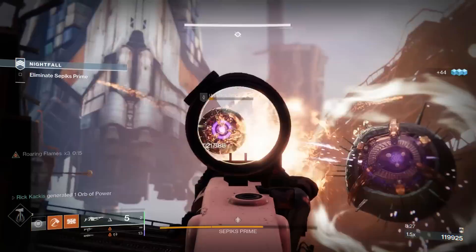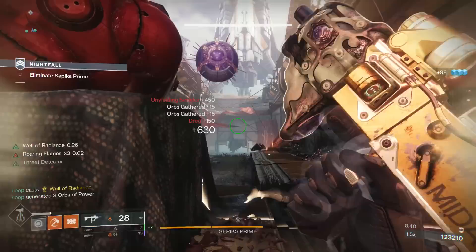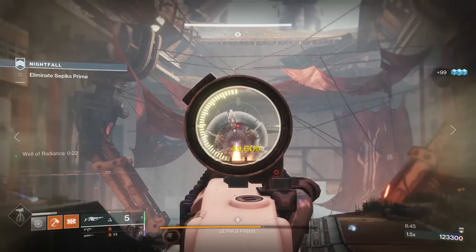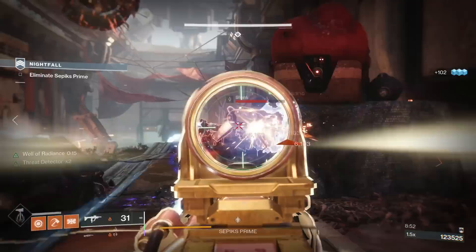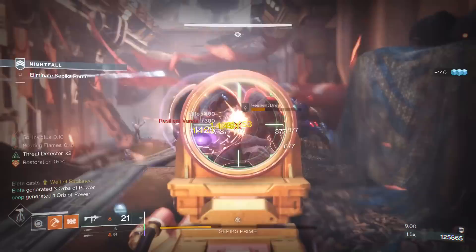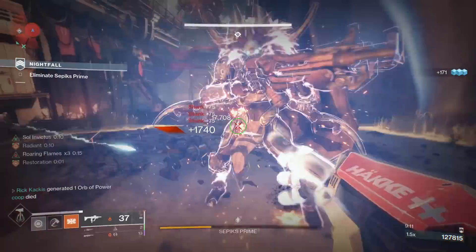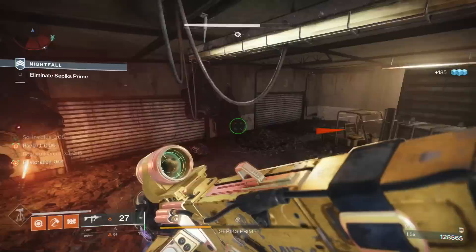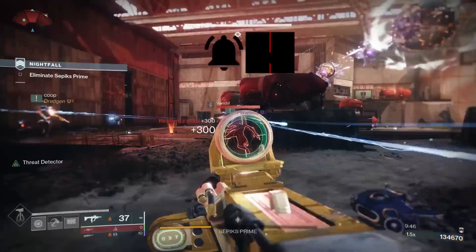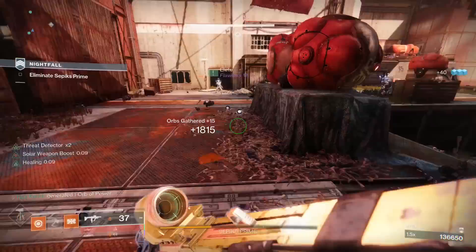Generally you'd have to play bubble titan and cast bubbles and use overshield barricades for that team element, but Phoenix Cradle lets you do that for your solar build. We're going into grandmasters very soon — with a solar burn, you'll obviously want a solar build, so having that team-focused support aspect available is very powerful. One person running Phoenix Cradle can provide so much benefit to your squad.